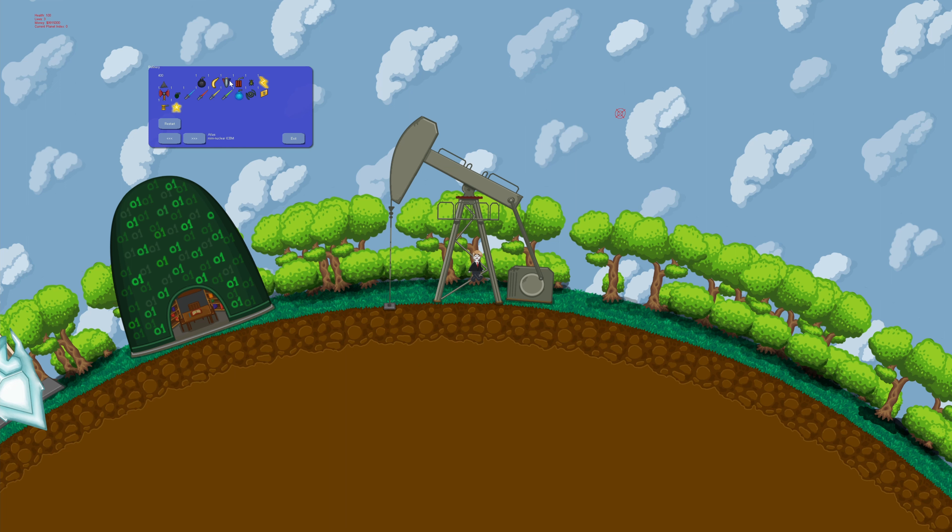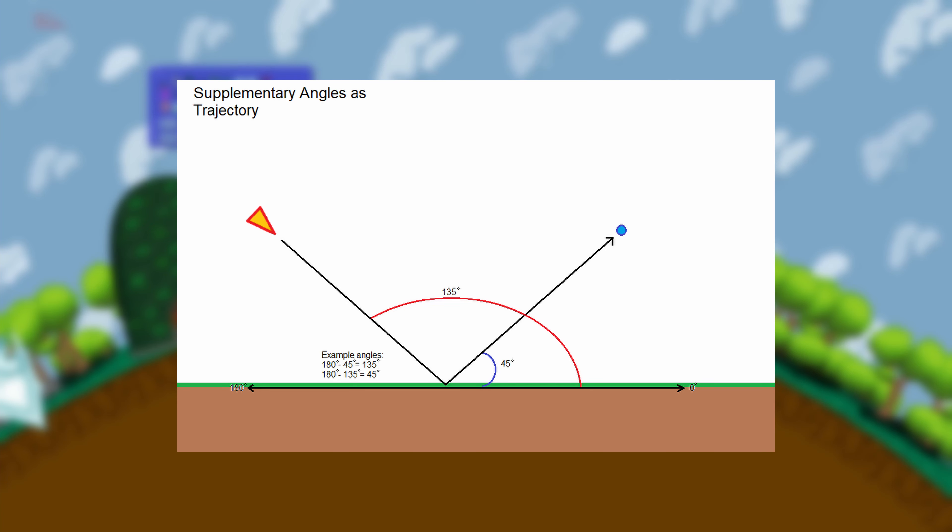The whole reflective functionality works off of a concept known as supplementary angles. If you subtract the angle of the projectile as it's coming in from 180, it'll basically reflect it in a certain way.